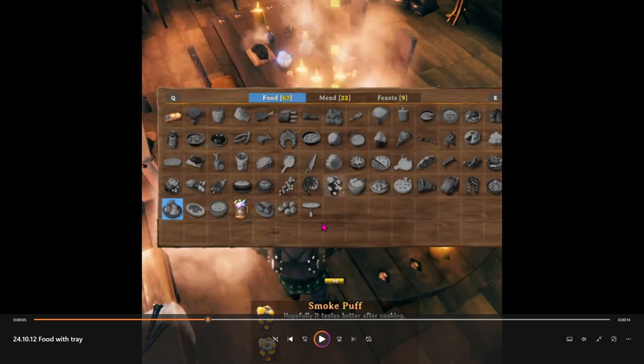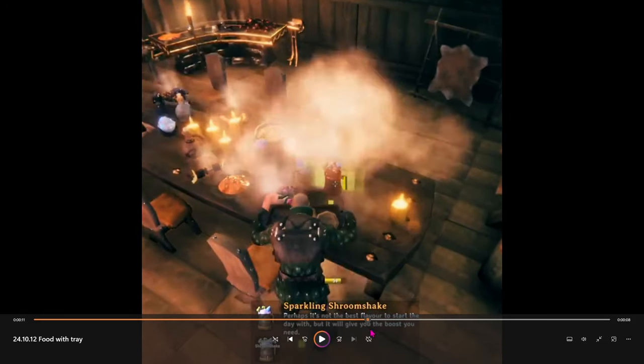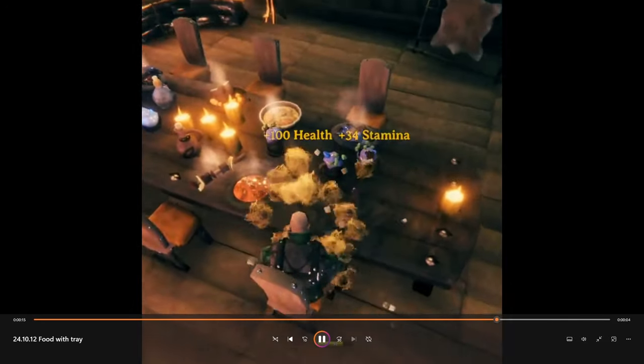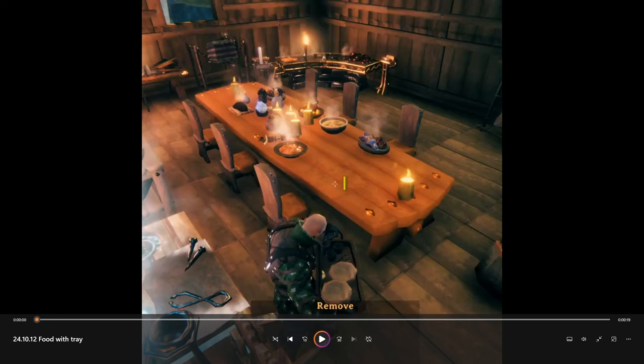So these will be coming with the Bog Witch update. We can see as he sits down in this chair and goes to eat them — it's kind of a funny little animation when he eats them. He gets 100 health and 34 stamina, and then 30 health, 15 stamina, and 90 Eitr from that shake.